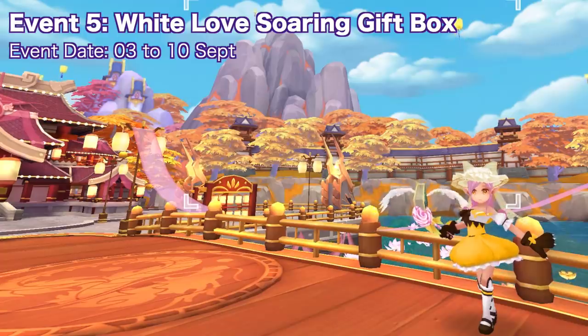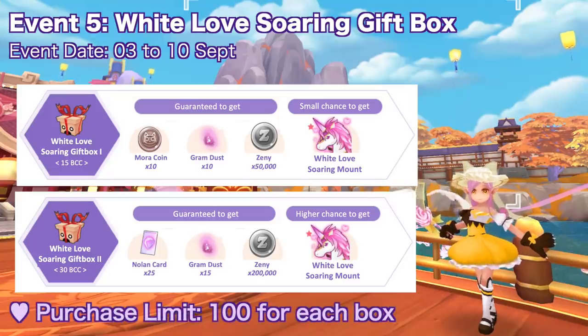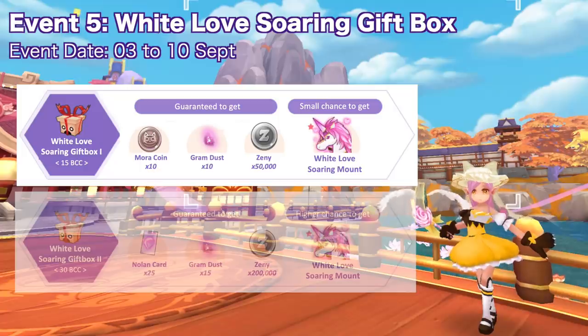Completing all five missions will give you the event exclusive headwear blueprint 'All Passed.' From September 3 to 10, you'll be able to purchase the White Love Soaring gift box one and two from the Big Cat Coin Mall for 15 BCC and 30 BCC respectively. You can only purchase a maximum of 100 for each box.